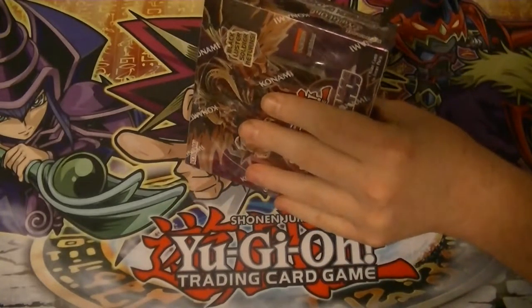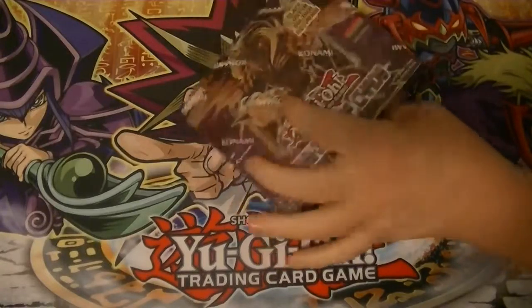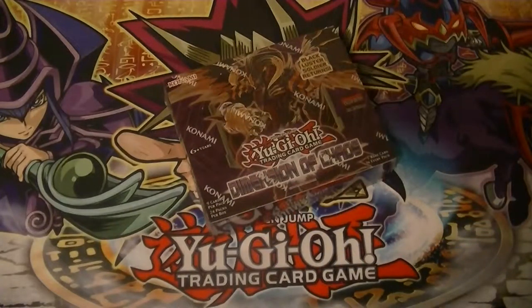Hello ladies and gentlemen, boys and girls, children of all ages — this is Supreme Dragon and Hidden Assassin. This is Hidden Dragon, coming at you with box number 10 of our Dimension of Chaos case opening.